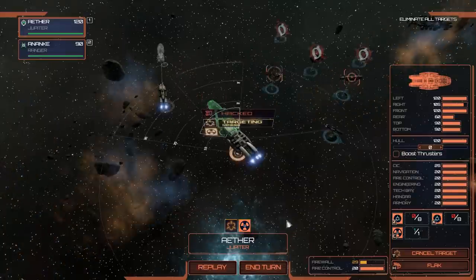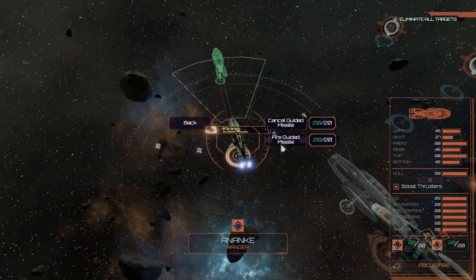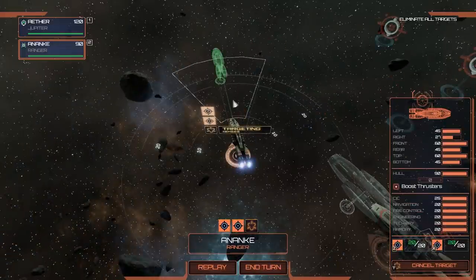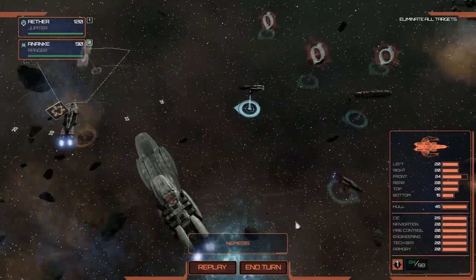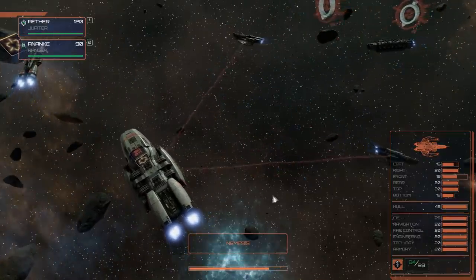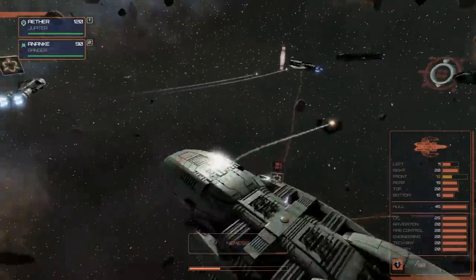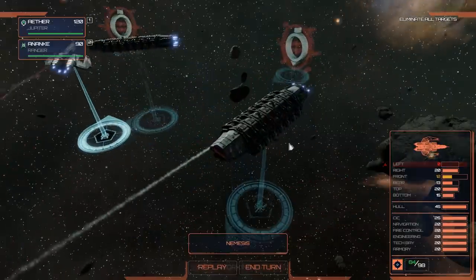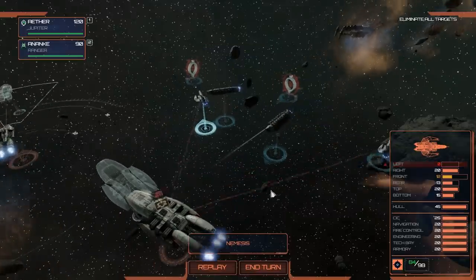I'll cancel the flak, refocus fire on a new target, and fire a nuke at the ship in the middle. The Ranger will fire guided missiles on two separate targets. You can use the right-hand side quick-select buttons instead of the right-click or Space menu if you prefer. End the turn — flak field is down, shots are whizzing out, and there it is — the nuke lands. That ship is on three hull points. It did not like that at all.